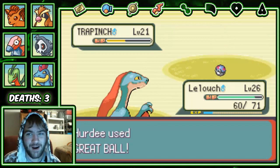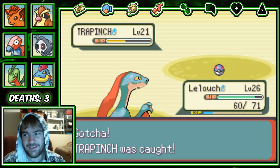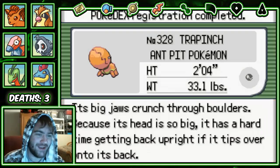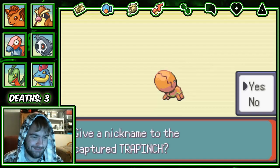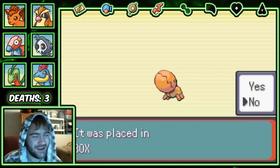Why can't we use Trapinch? I know there's a few Trapinches in the box and I would love to have a Flygon finally in an on-screen Nuzlocke. The only time I've had a Flygon in a Nuzlocke was in my Pokemon Y Nuzlocke and it died. But I'm not going to name you.